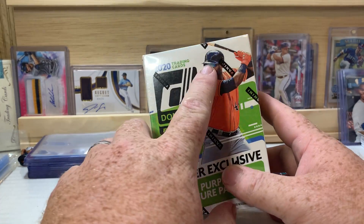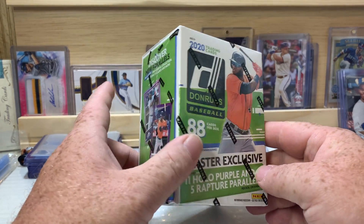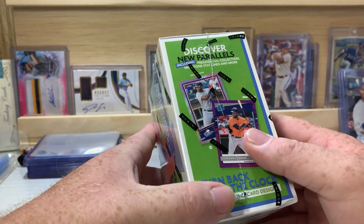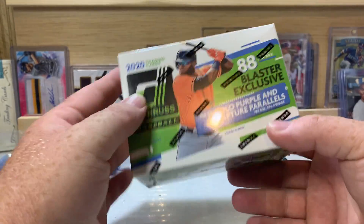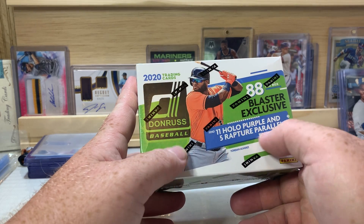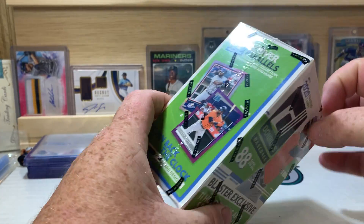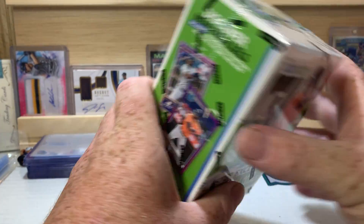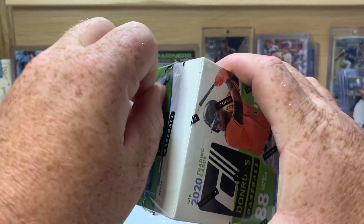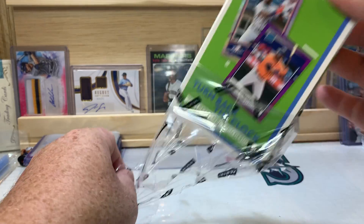Since it's a Panini product, there are no logos or team names — just cities, states, or provinces of where the players are from. We're looking for the 11 hollow purple parallels and five rapture parallels per box on average, and of course we're also looking for autographs, numbered cards, and emoji parallels like the baby shark and the 100 fire.